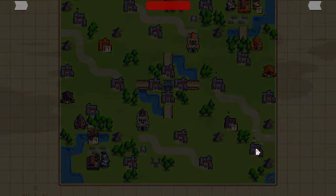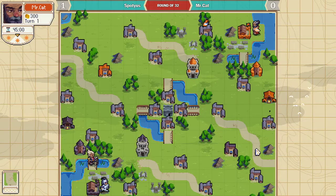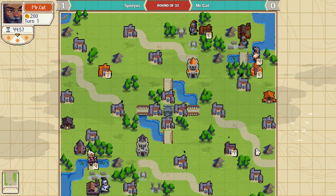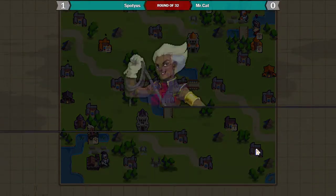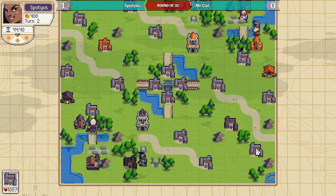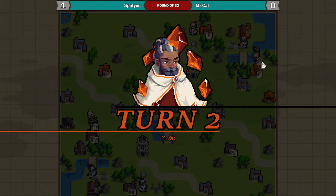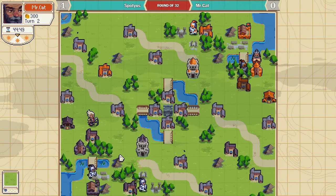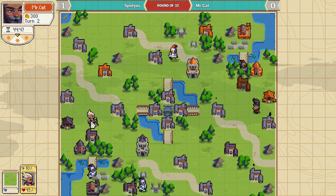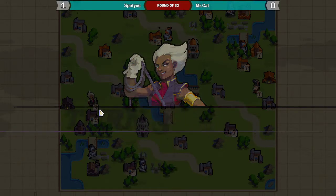Wow, it's Safe Haven again — we're seeing a lot more of this map than I thought we would. We're seeing the player Emmerich again. This would be Mr. Cat's choice, and that meant that Spodius would get to choose the player side, and Spodius prefers player one on this map.